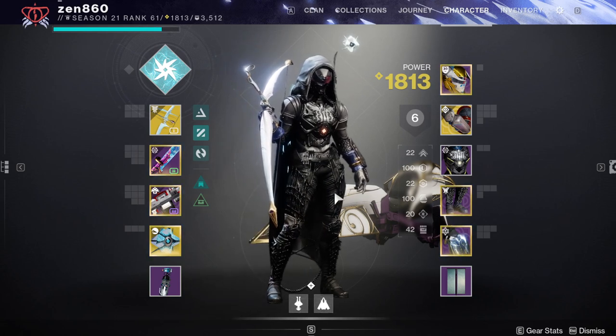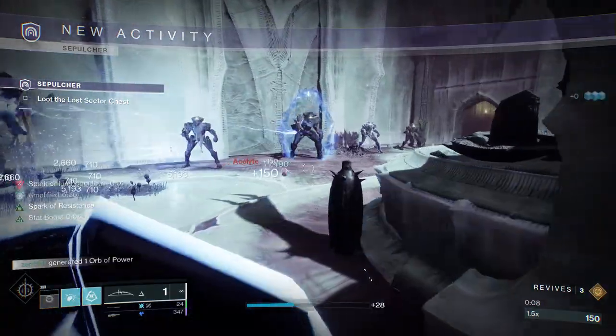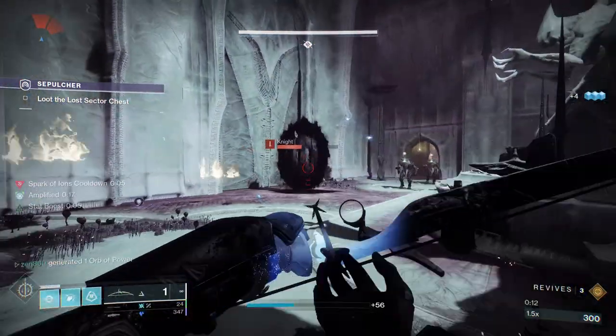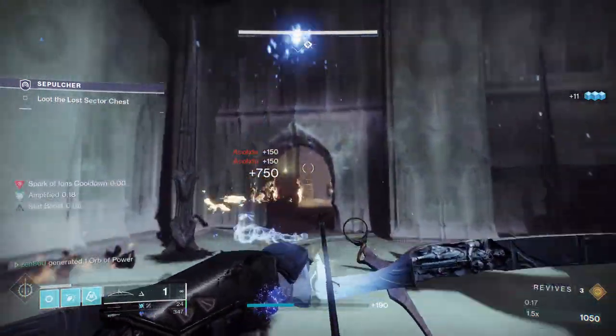The second we hop into the Lost Sector, the first thing we're going to do is throw our grenades because we have infinite of them. You saw we just threw two, but we already have one and a half charges — absolutely insane. We would have more if we picked up orbs and if we dodged.